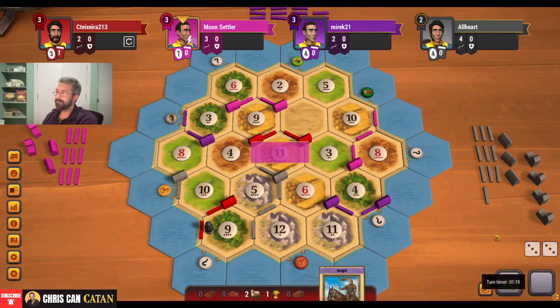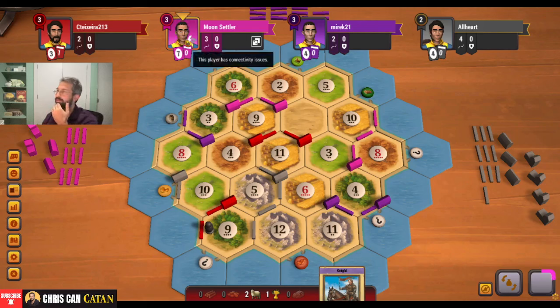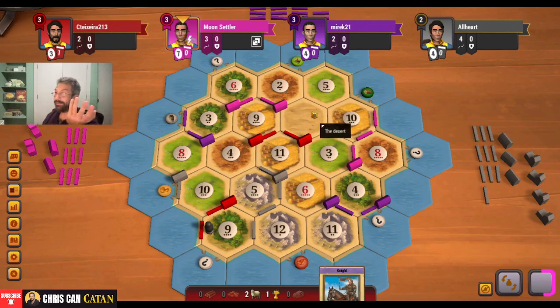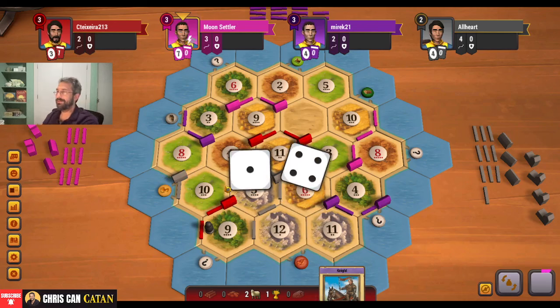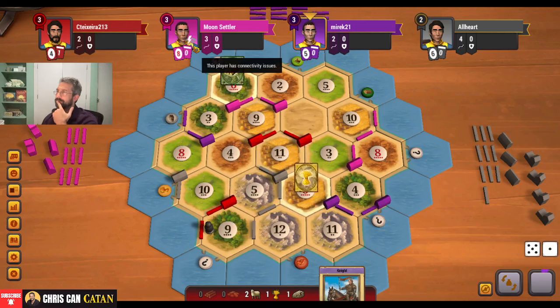I don't think he beats us here, but this block doesn't exactly help me. I've got to play a little smart here. Pink's having some issues - that could be a big deal. If pink drops, I think pink is in a really good position in this game. Them having some connection issues is very beneficial if we're going to win. Not that I want people to drop - I much prefer people stay in, it makes it more interesting. But we'll take whatever advantage we can get. By the way, gray here - as bizarre as it sounds, there's still a road path. Catan's funny like that. Another six, okay.